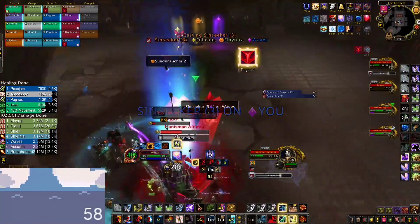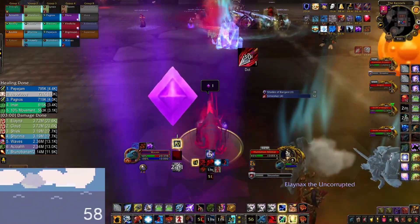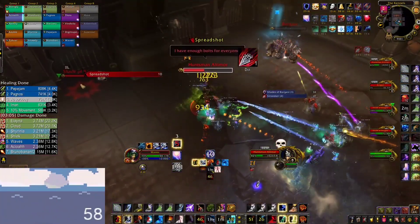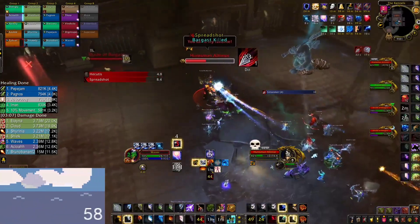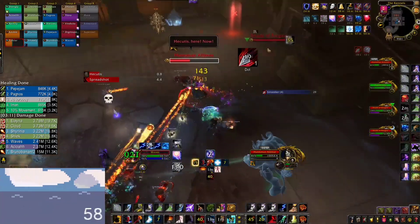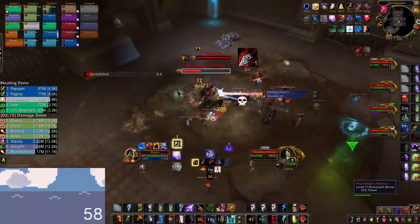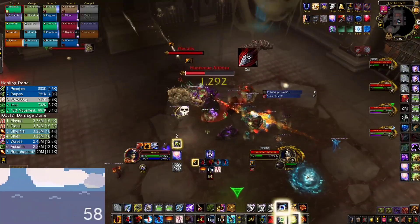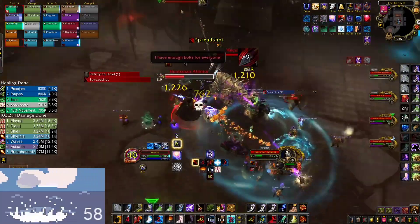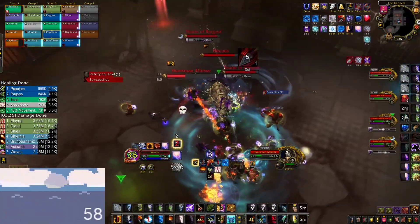I get another Sin Seeker here, so again I sprint out — your sprint will be ready again if you used it for one Sin Seeker, so don't worry about that — then I charge back in and continue boss damage just as we did with the Sin Seeker before. That was the third Sin Seeker that fight, which is really unlucky in terms of maximizing damage. If you get a try where you don't get any Sin Seekers, that would be way better for your log.